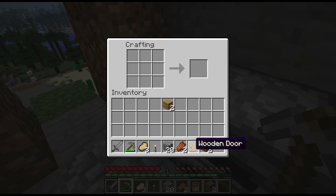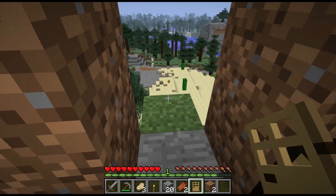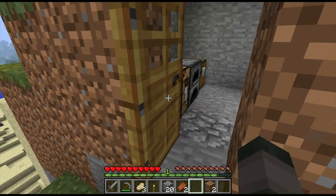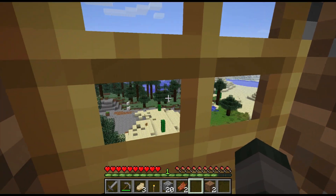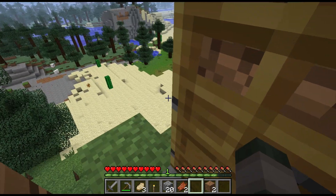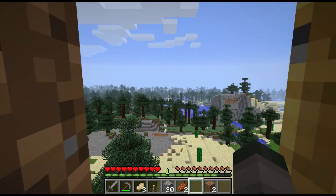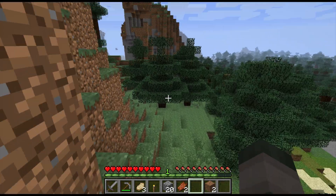And you get a wooden door. We'll take our wooden door. It doesn't matter what side you are putting the door on, but for reasons I will explain in a second, we're going to place it from the outside. That way we can stand on the block that the door is on and get a better view of what's outside — you can see a little bit more. So that's the reason behind that.